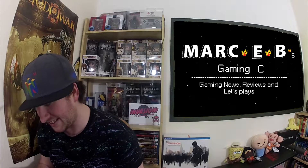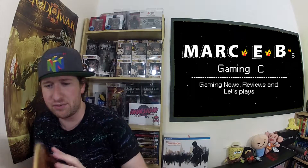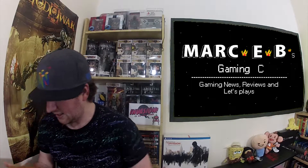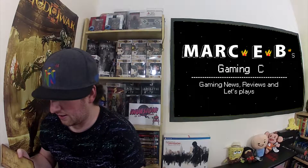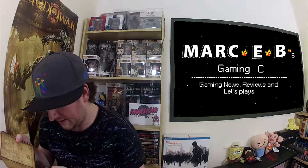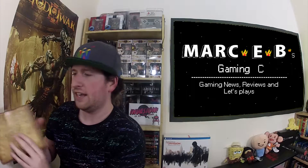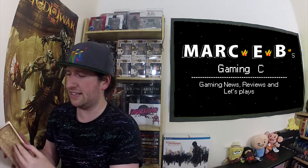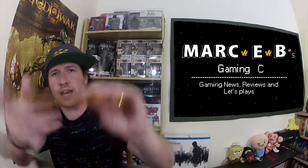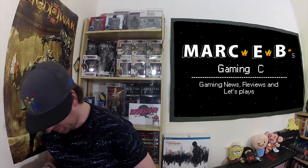I can see what this is straight away — a cheeky Uncharted 4 leather bound journal. Let's crack into this and see. It's got that on the front of it, and then it's just a standard notepad that you can write stuff in. It's got a pretty funky gold outline to it though, and it's of nice quality.